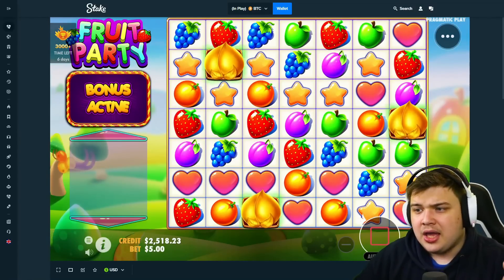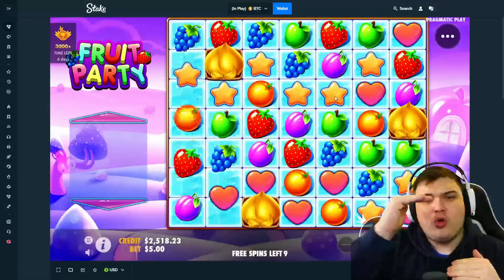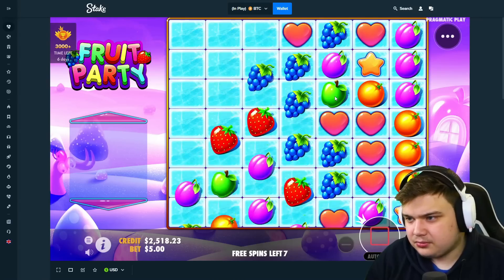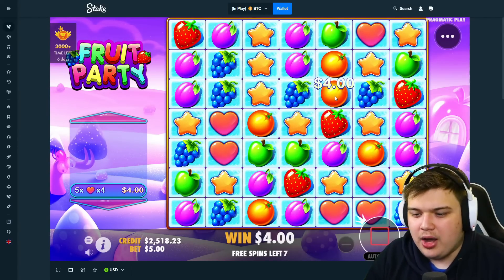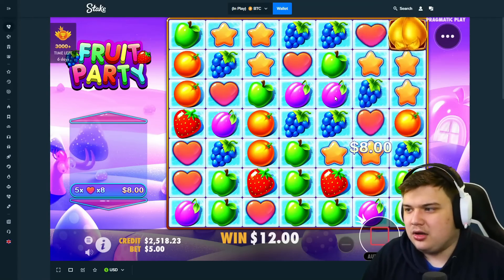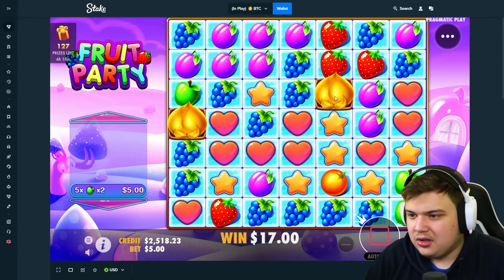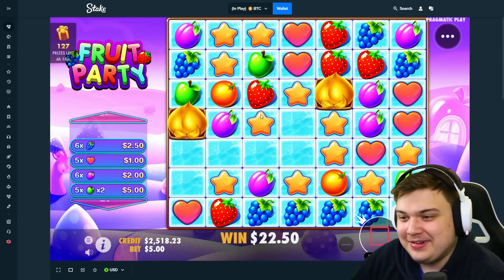The daily $500 bonus buy — the top wagerer on Stake under my code gets to choose what slot they want and keeps all the profit. Anything above $500 goes to the top wagerer, anything below goes back to me. Sign up on Stake under 'codonline' — it's like a race between all the wagerers, whoever's at the top gets the $500 bonus buy. The more you play the more chance you have, and it rewards the people that support me most.